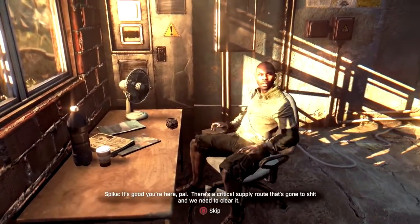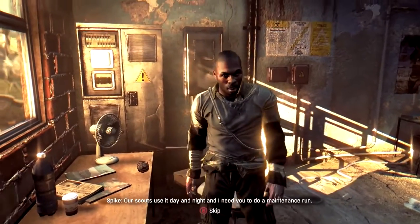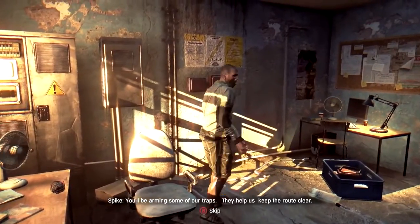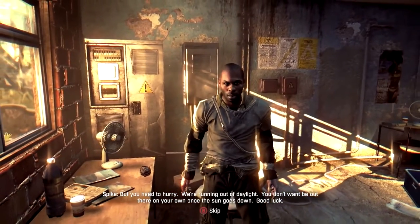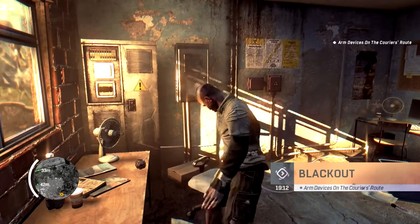There's a critical supply route that's gone to shit, and we need to clear it. Our scouts use it day and night, and I need you to do a maintenance run. You'll be arming some of our traps — they help us keep the route clear. But you need to hurry. We're running out of daylight. You don't want to be out there on your own once the sun goes down. Good luck.